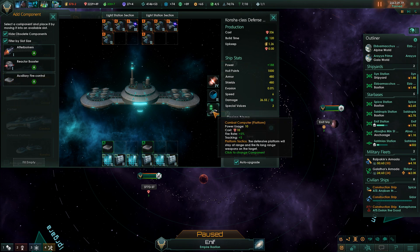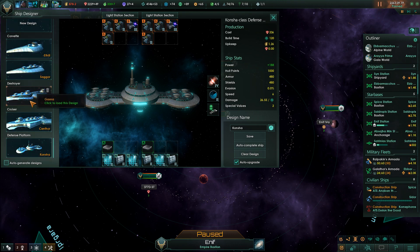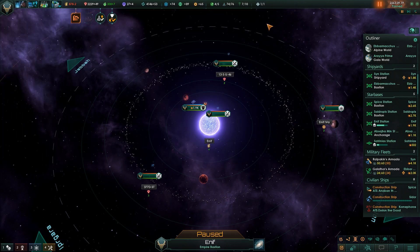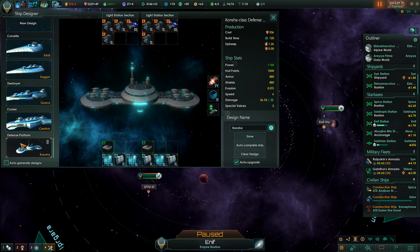Don't need afterburners - you're a platform, nothing else to change there. The Concha class defense platform is ready to go and I do need to build those, but again they're going to cost maintenance. Let's look one more time at upkeep.